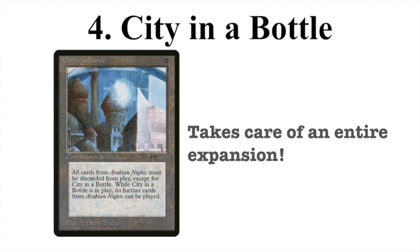At number 4 we have City in a Bottle, an artifact for two mana. It reads: all cards from the Arabian Nights expansion must be discarded from play except City in a Bottle, and while it's in play no further Arabian Nights cards can be played. This is just insane — it takes care of an entire expansion that's very popular in old school. Arabian Nights has strong creatures like Erhnam Djinn and Serendib Efreet, but also the most powerful land in the format — Library of Alexandria — and City of Brass, which sees a lot of play. Worst case scenario, City in a Bottle is land removal for just two colorless mana. That's why it's here at number 4.